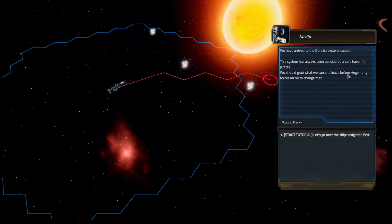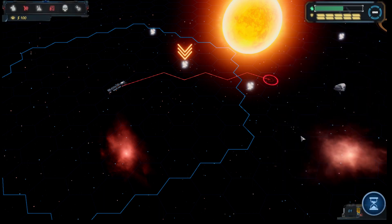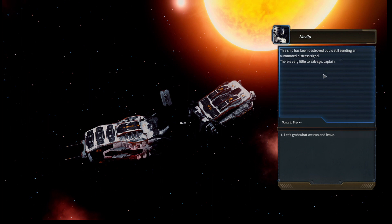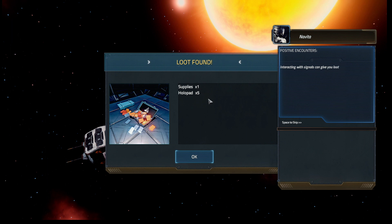We should grab what we can and leave before hegemony forces arrive. Starting the tutorial — let's go over ship navigation. The ship has been destroyed but is still sending an automated distress signal. There's very little stuff to salvage, captain. Let's grab what we can and leave. We got some supplies. Interacting with weak signals can give you loot, money, or other types of benefit.